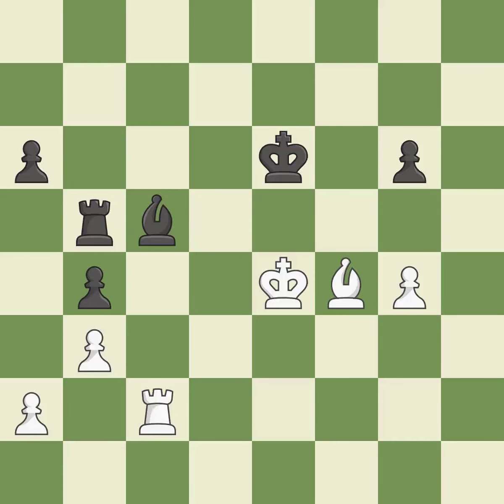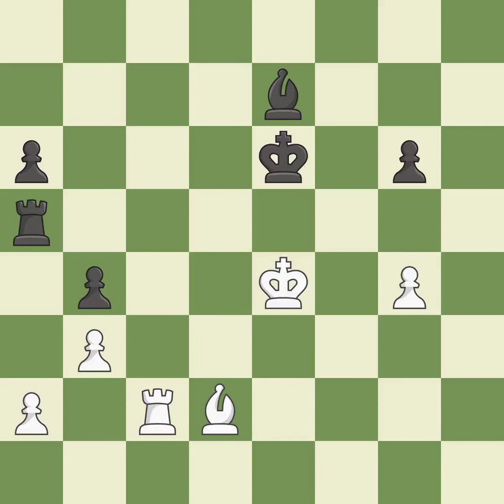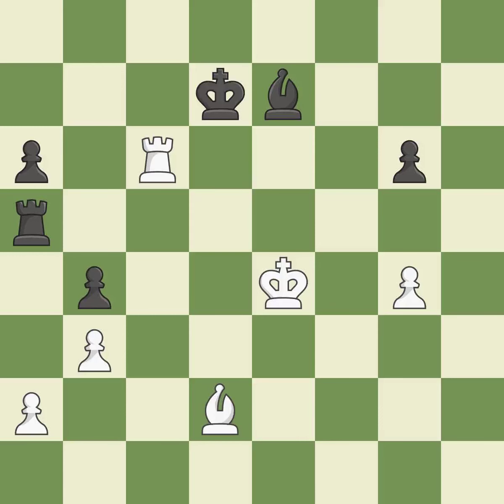This moves the bishop to a better location, allowing it to control more squares. This evades the check from the rook. This is the only good move. It is a fair deal after all captures. This is the only move that works. The bishop is now in a secure position.